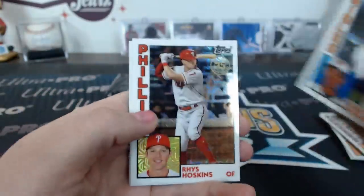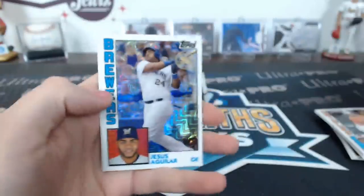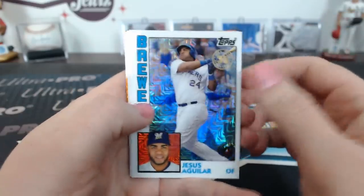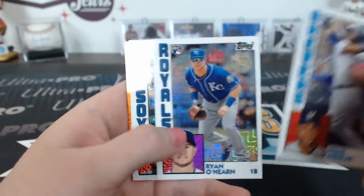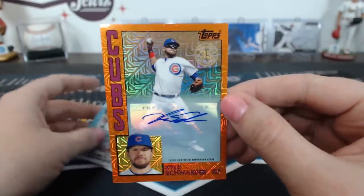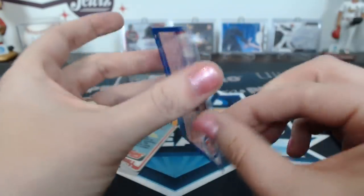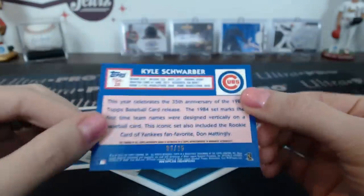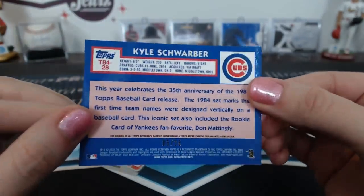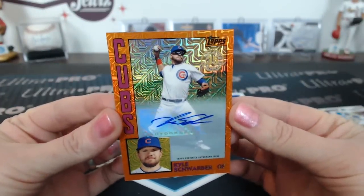Another Mullins, Hoskins, Smith, Aaron Judge. Autos are about one in 25 packs or so in here. There's an orange — it doesn't look gold, it looks orange. That's Kyle Schwarber! Talking about that late Cubs hit — cool breeze. It's a Kyle Schwarber orange, number 3 of 25. There it is — I can kind of see it. That's super shiny.